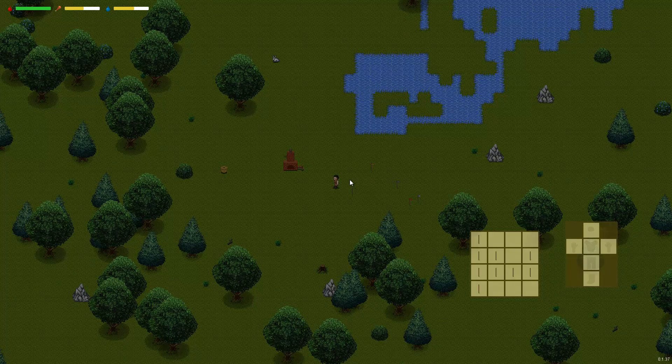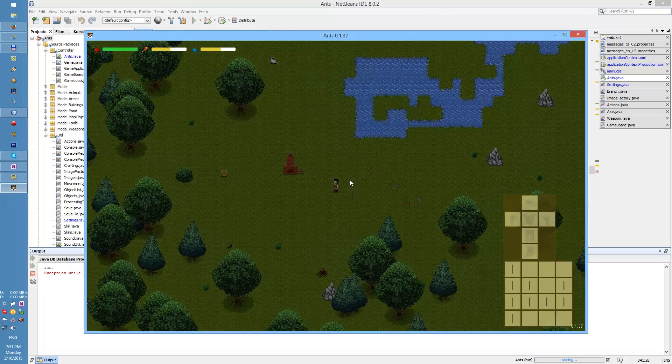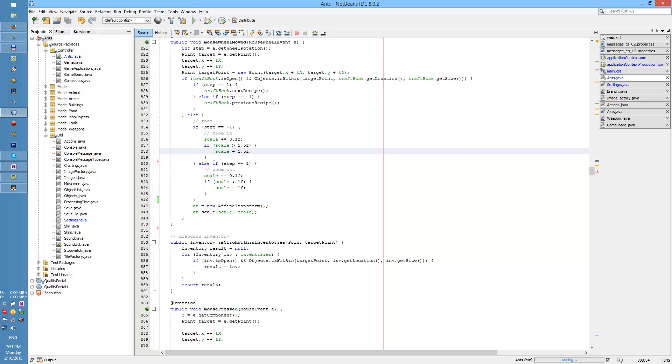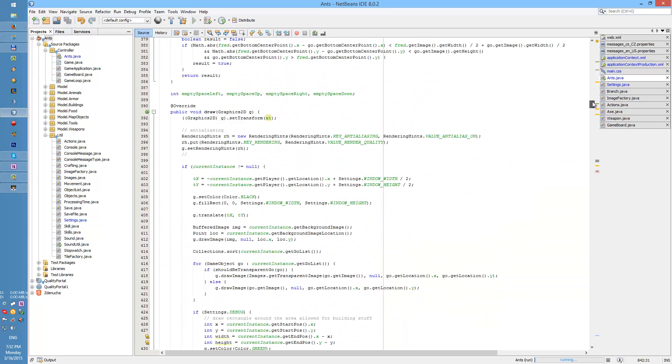I nearly forgot — you wanted me to show a little bit of code each time. These changes were kind of broad so I'll go for the scaling. This is the method that detects the mouse wheel: this is zoom in, this is zoom out, and you can see I'm capping the zoom to certain values to make sure it doesn't go indefinitely.